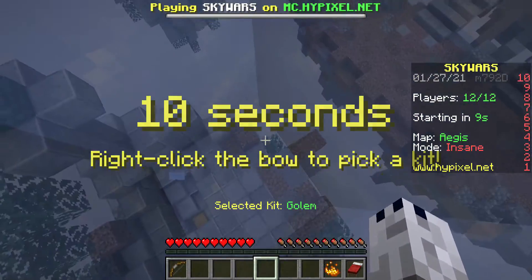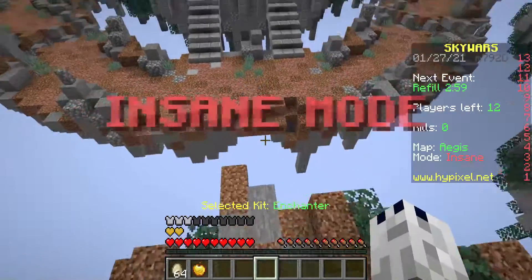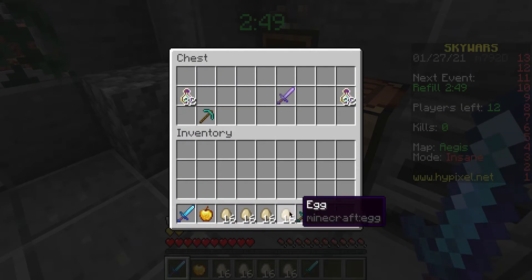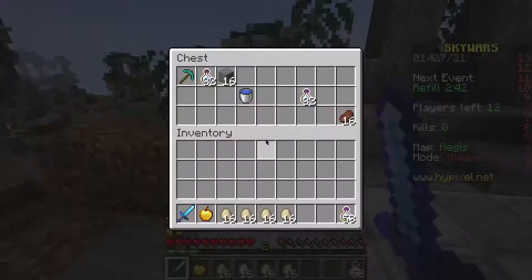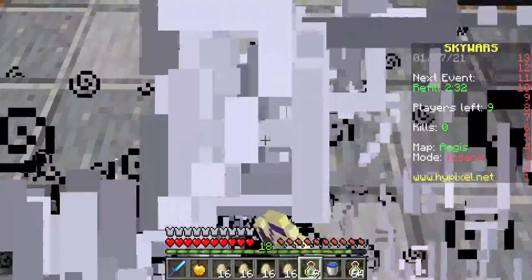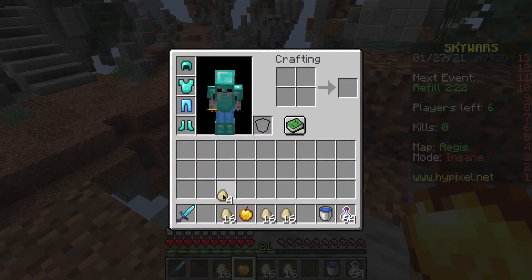Let's go to the next map. Five, four, three, two, one — Farmer kit! We have a full set of diamond armor already. We might want to get some levels here. I was hoping there would be like four lava buckets so I can make it all into obsidian, but what are the chances of that? The odds aren't in my favor.